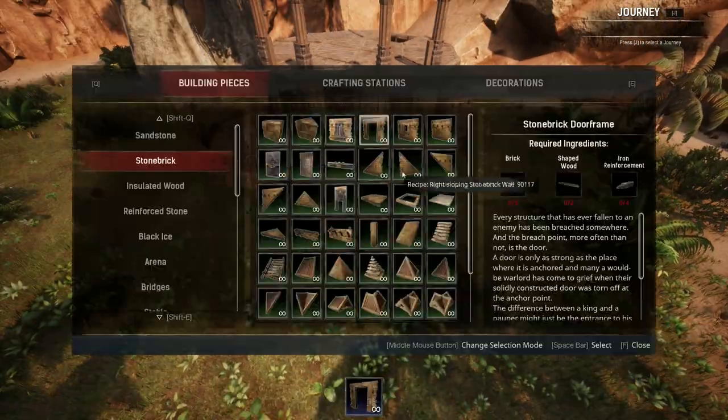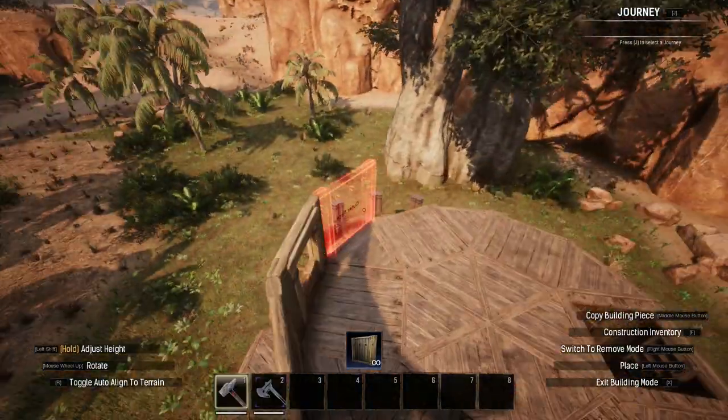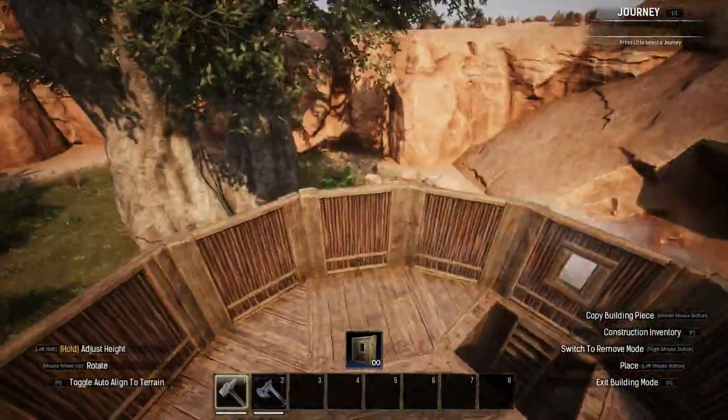For the final segment of walls I replicated the real windows I placed on the ground floor, and then used wood walls again to build one tile high alongside, including some regular windows on the rear.